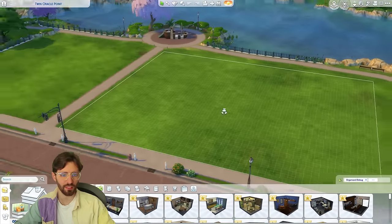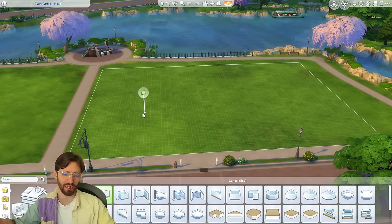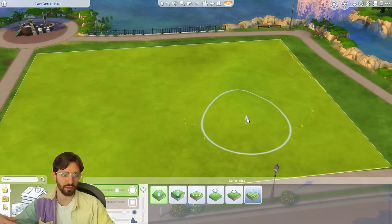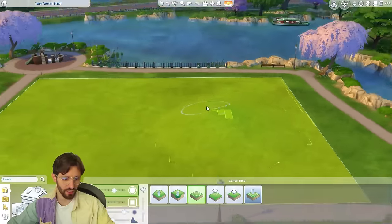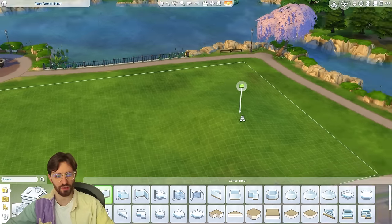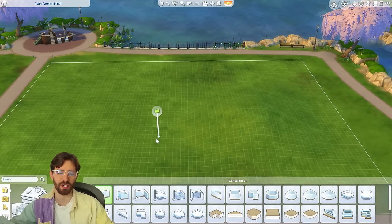We're in this big plot in Newcrest. I build in Newcrest when I don't know which world I want the house to be in — it's a good blank slate. I want to do some terrain manipulation so the house feels asymmetrical, as if it wasn't built on flat land. In real life, architects deal with uneven terrain, and those constraints actually push you to think outside the box and create more interesting designs.